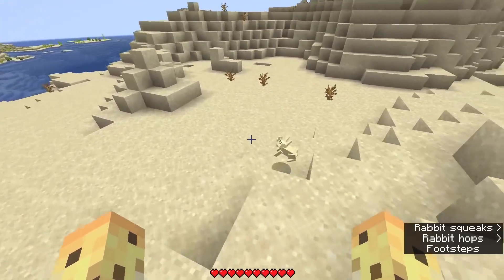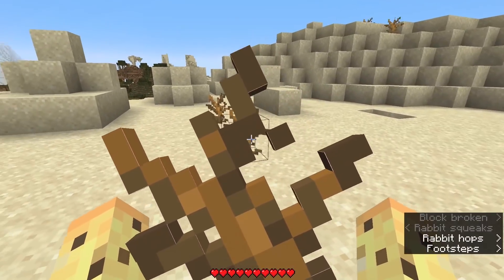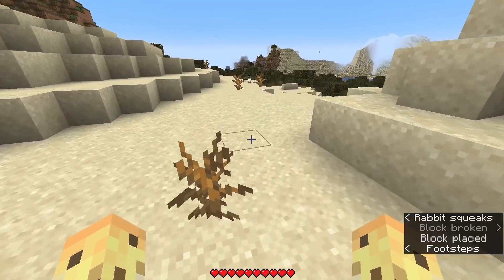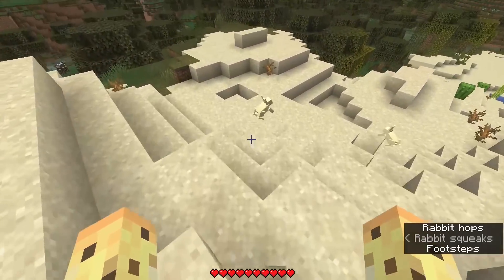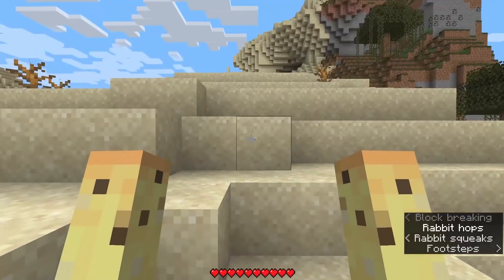Do items still exist? That's my question. Like a stick for example — if you break a dead bush, you get a dead bush. That's beautiful. You know what happens if we pick up a rabbit? That's my question. Oh, I don't know where he went, but he's gone now.